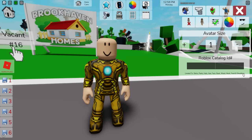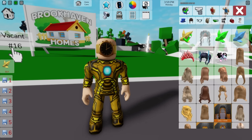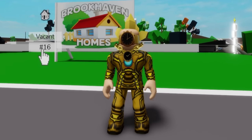If we continue by writing ID code 6128359370 we will also place this golden clock face on our avatar. Then we can go to the accessories area and search for some golden crystal hair — pick this one and look how great it fits.